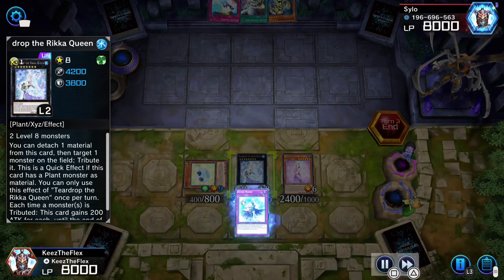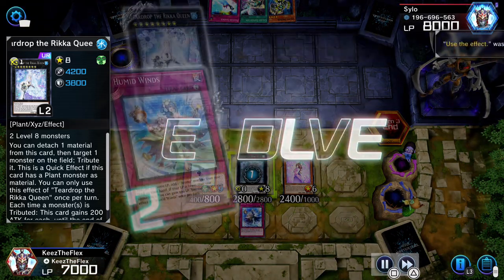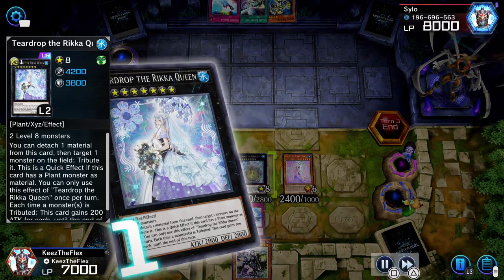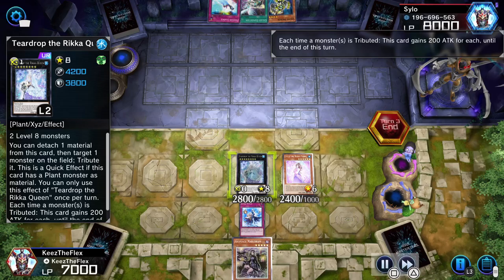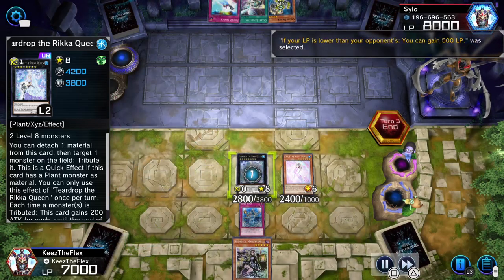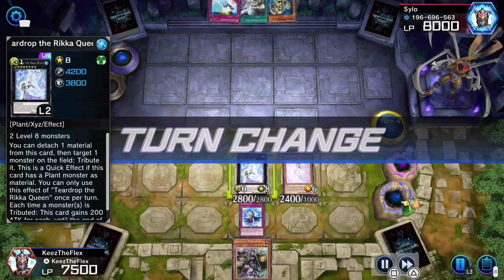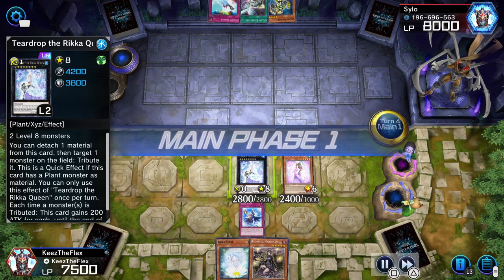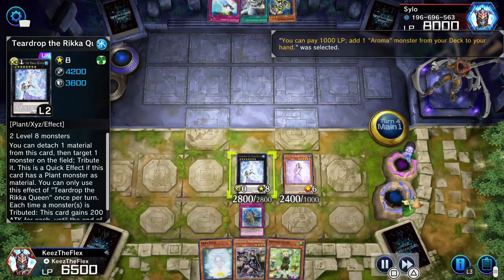The attack got pretty high that turn. I ended up using Monster Reborn after the phase to get that Erika the Rika Fairy that I had distributed out. So that's how I had all that attack — between that and the effect. I do end up losing this duel, so despite having a really good start, the duel goes 11 turns and I end up losing to the Galaxy Eyes deck. Shoutout to Silo — he's already got like a thousand life points on me due to monster and card effects, but as y'all know with this deck I can get a lot of LP back.